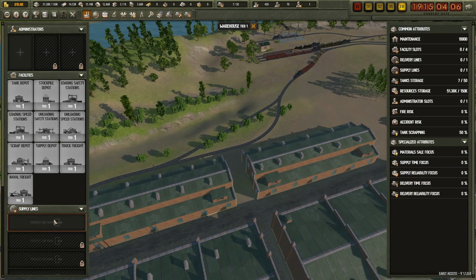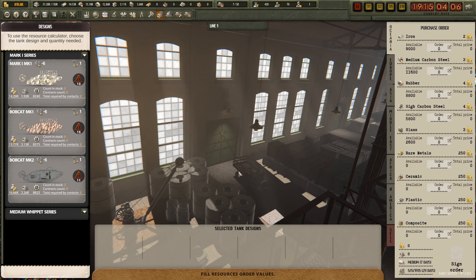We've got some more resources but we need to order more right now. We'll order from Africa - 9,000, 8,000, 3,000 high carbon steel, 5,000. Glass we don't need to order right now. 68,000 - that'll cost us.